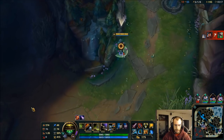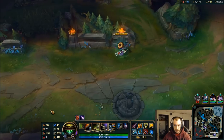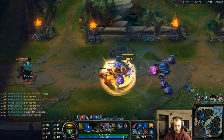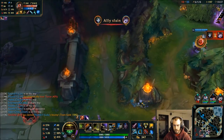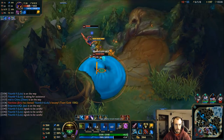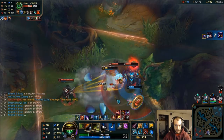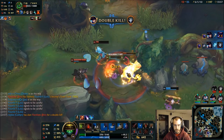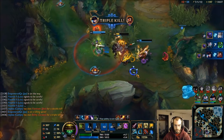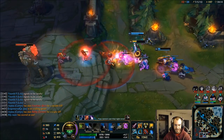Ready, that'll be all right. I'll go Rage Blade after, or Sterak's Gage — Sterak's Rage Blade — just because I have Frozen Mallet so I'm going to quickly apply all those slows and be able to auto attack a lot. That feels so good. Perfect, nice. Nice follow up by the team — gg. Thank god for the Zilean. That was a whole lot of CC, whoo.